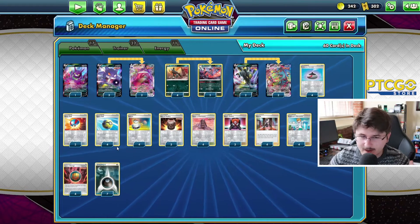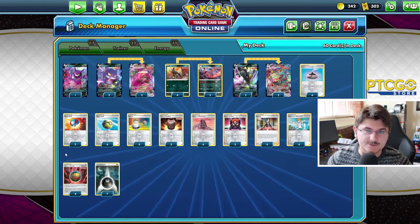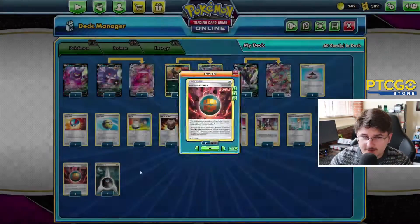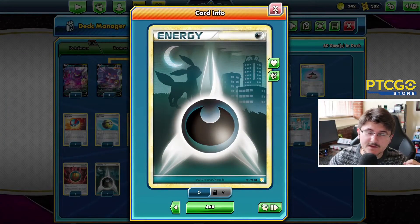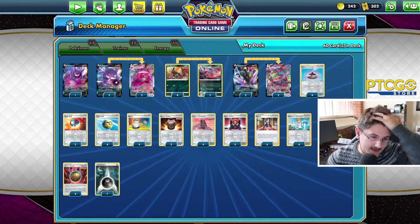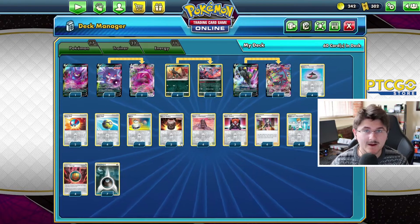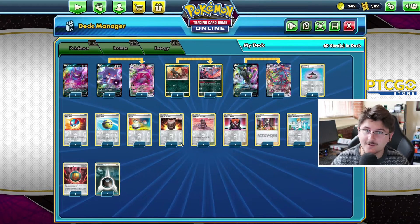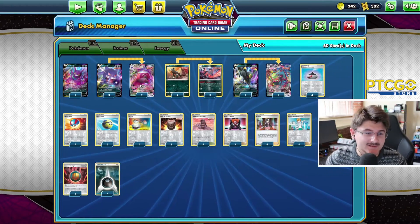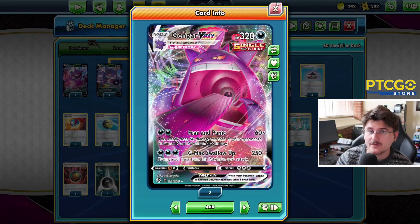We're running a total of 11 Energies — probably a little bit high realistically, but I like to run one or two extra Energies in a deck to make sure I always get those manual attachments early on. I'm running four of the Single Strike Energies and seven normal Dark Energies. The deck list is pretty simple. We want to set up early game, set up our board state, get all our Pokemon out there, and just start hitting as hard and as quickly as we possibly can. I love Gengar VMAX. Very nice to have another solid Dark-type attacker in the format right now.